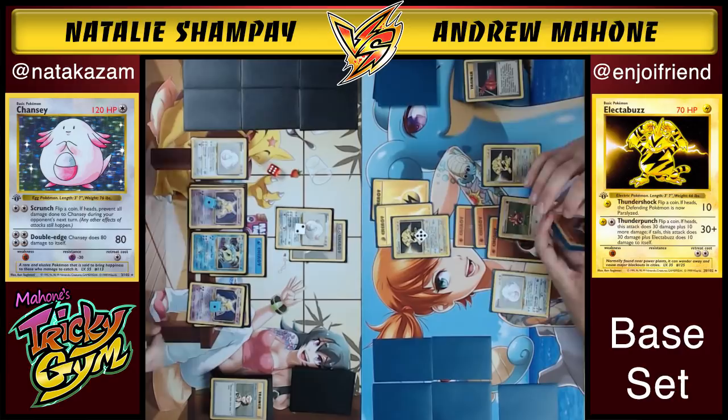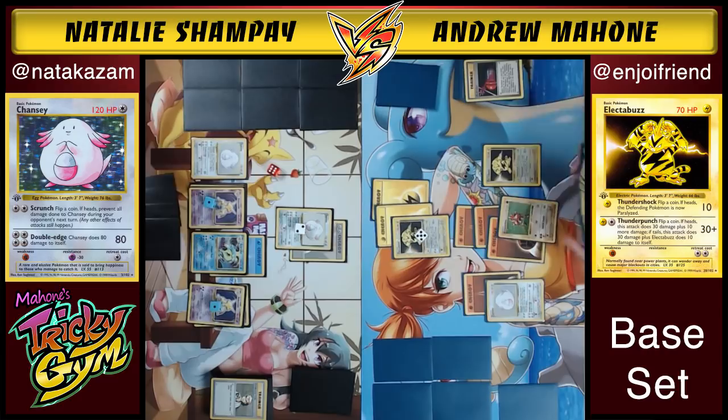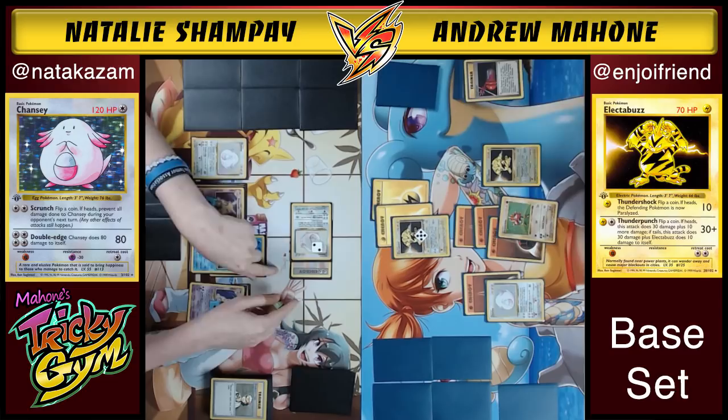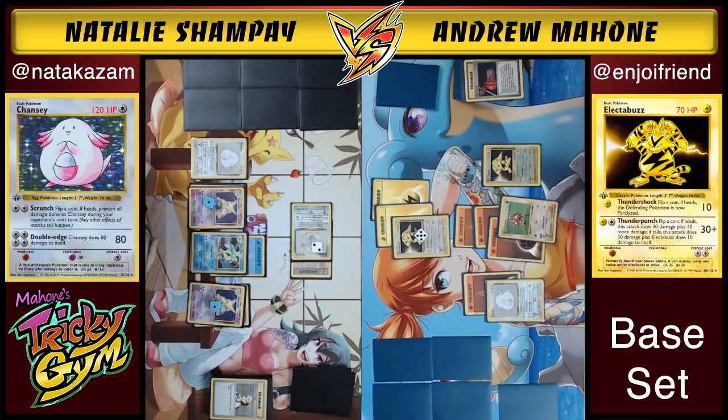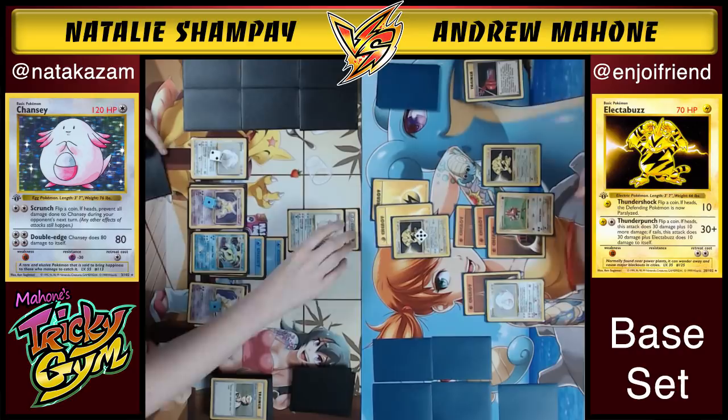Andrew can't dig into his deck anymore at risk of decking out. He starts going in on the Chansey with Thundershock — he gets to try to paralyze it. Scrunch prevents all damage to Chansey during the next turn, but other effects still happen. So he goes for Thundershock — the Chansey is paralyzed. He puts 10 damage on it. Sure enough, here comes Gyarados, and Hitmonchan is going to do absolutely nothing to that Gyarados.